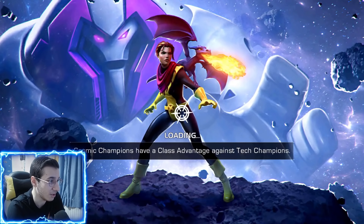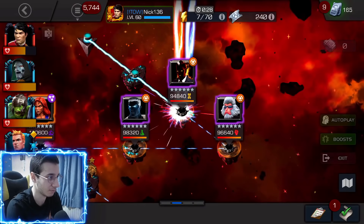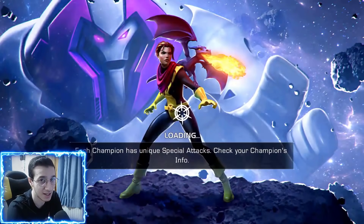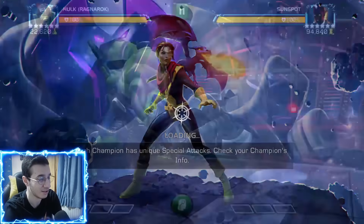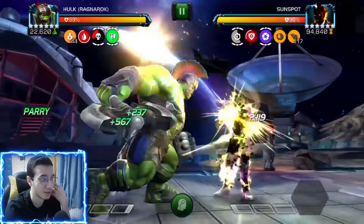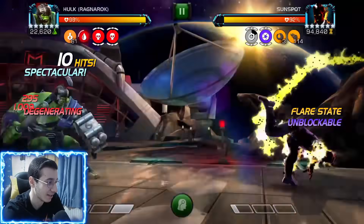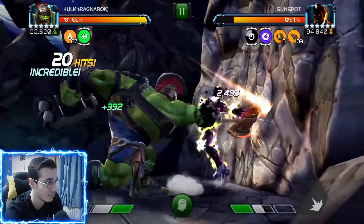Shang-Chi is actually a great counter for many of these fights. Now the Sunspot fight — this is the real reason I took Gladiator Hulk up to rank three. This guy has the no retreat node, and the more hits we have the more attack he has, so that node is pretty crazy. We want to trigger no retreat because whenever we block we heal almost all of that health back. We're hitting like 11,000 because of the Face Me mechanic — we're actually dealing more damage.